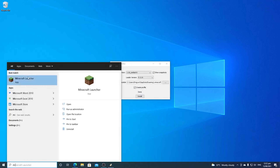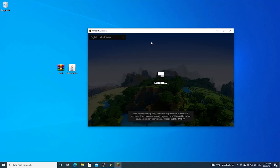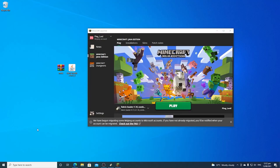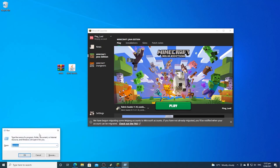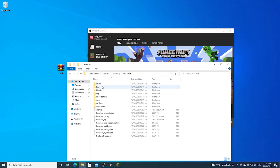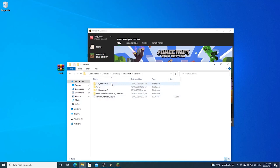Go over here to the Minecraft launcher. Then press Windows+R, type AppData, press Roaming, then Minecraft, then Versions. And you can see it's over here.